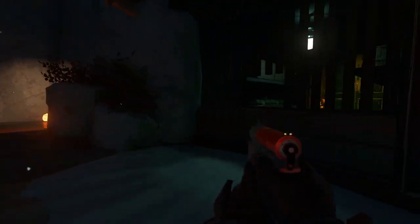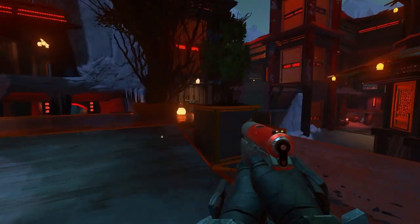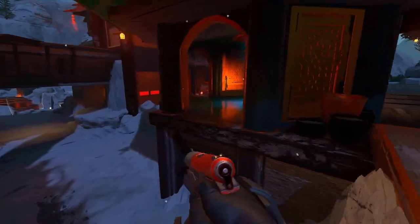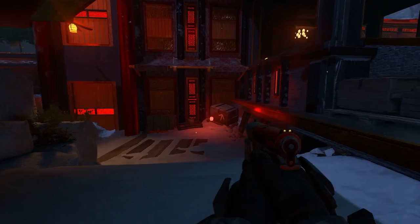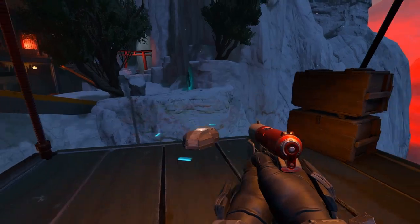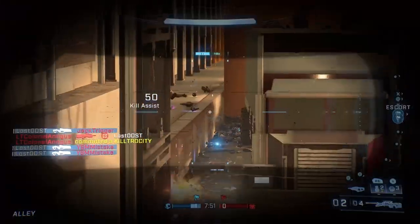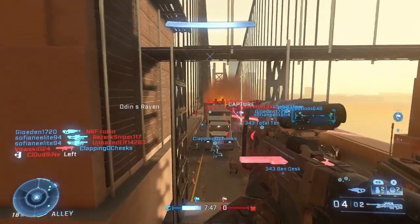If you want to play on this map on your own or just take a look at it, you can find it in the custom browser — it's literally just called URI. I believe it's also in the 343 recommended section. It is a beautiful map. That about wraps up everything we know about the Tenrai 3 event. Let me know what you guys think about the event pass and event map. Consider subscribing and liking the video for more Halo content like this, and I'll see you guys on the next one.